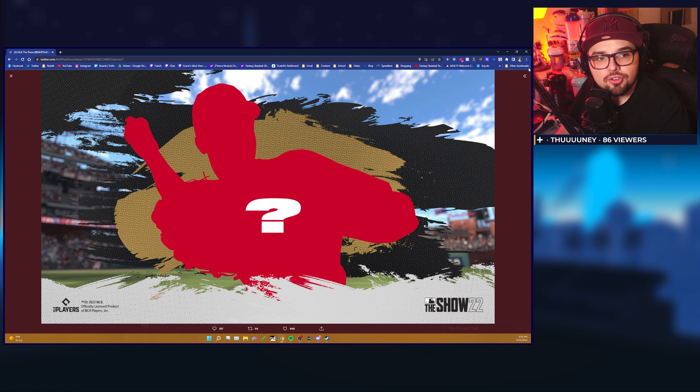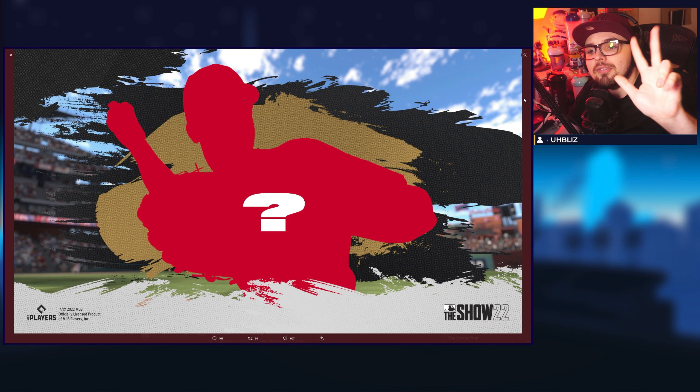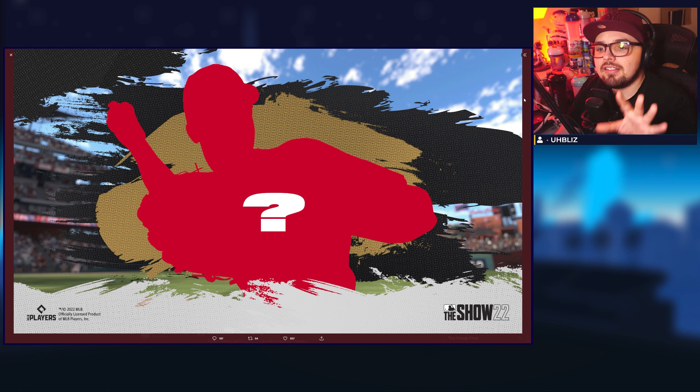We hopped over to MLB The Show's Twitter and got a little teaser on who our Legend and Flashback award is going to be tomorrow. This looks like it's likely an infielder from the image. The image is taken in Citizens Bank Park, the Phillies field. For the Legend and Flashback collection, my guesses were a shortstop, catcher, or maybe starting pitcher. And it seems like we've got a player wearing sunglasses at shortstop in Philadelphia.